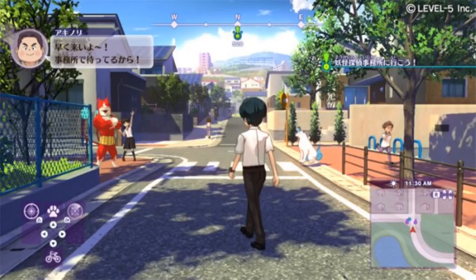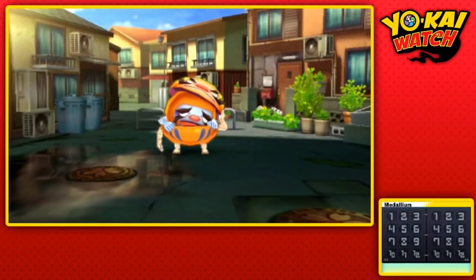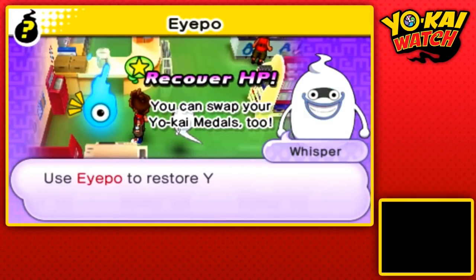Yokai Watch 4 is the first entry on the Nintendo Switch. Even though it's called 'Yokai Watch 4,' there have been multiple other Yokai Watch games released in Japan that were a bit late coming to the west. If you're just getting into the franchise, I think you'll still be able to jump in here, and I'm pretty sure Level 5 will make sure players are comfortable jumping into Yokai Watch 4. Level 5 also says you can enjoy a new Yokai Watch world presentation with evolved graphics.